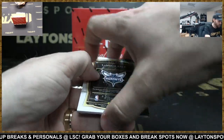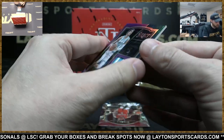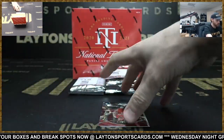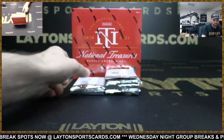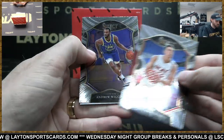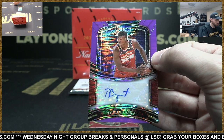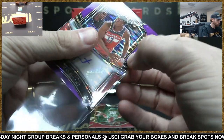LaMelo Ball jersey for the Hornets — don't think these are affiliated. Nice LaMelo though, purple color match, I like that. Strike color Eric Bledsoe, Pelicans. Shea Gilgeous-Alexander. Thomas Bryant pulsar auto to 15, Wizards. The LaMelo is jersey number. Go Wizards!